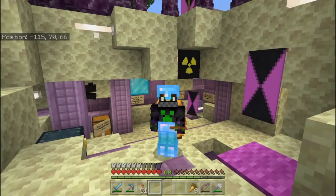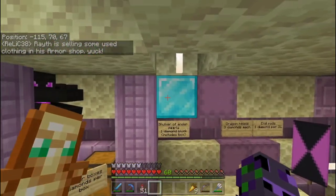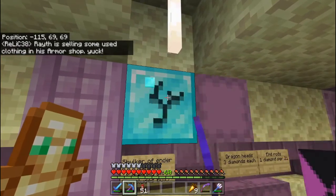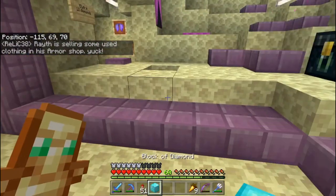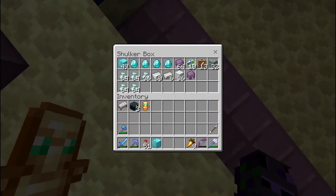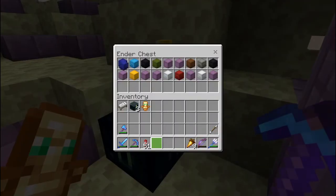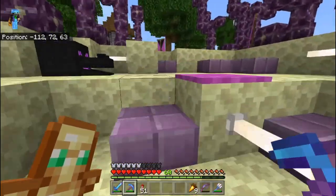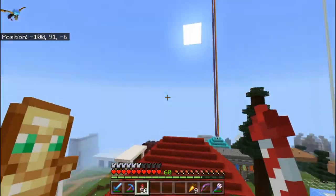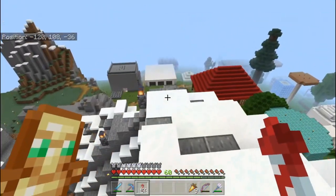Alright guys, it is now the next day and I've come back to my shop, and I have already made a sale. Someone bought a shulker box full of enderpearls. So I am happy - this shop is already starting to pay off. What I want to do is kind of show you - we've had this bounty tower that I built and I kind of like its position. It's on top of a mountain, it's pretty cool. I put some work into it, especially the path going up here.